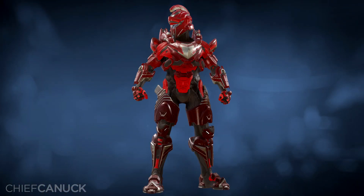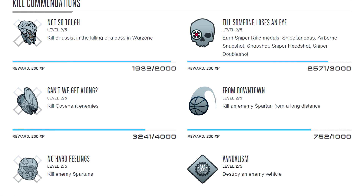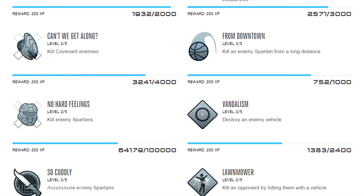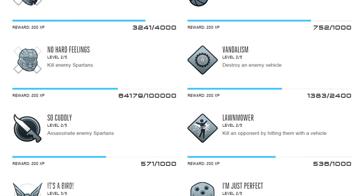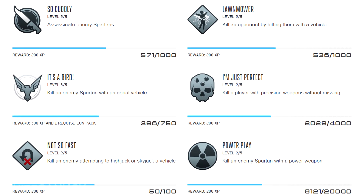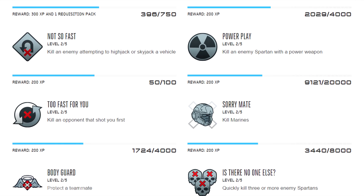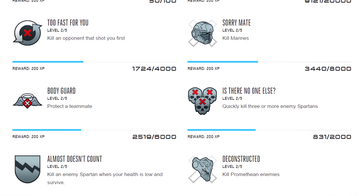Now the Achilles armor set will require us to do something different in order to get it. The Achilles armor set is tied to Spartan Company Mastery Commendations. In order to get the body armor piece, the company you're enlisted in must reach level 3 in all kill commendations. Reaching level 5 for kill commendations awards players the Achilles helmet. You must be currently enlisted in the Spartan Company when the requirements are met to earn the armor and the helmet, so you must join a company that has not yet earned the armor or helmet in order to get it.